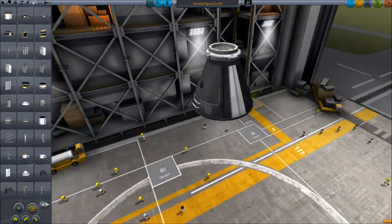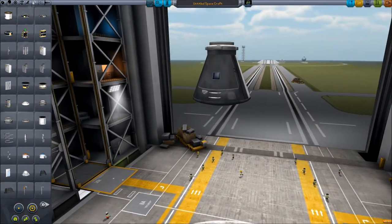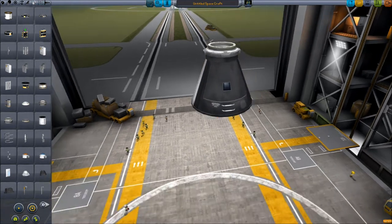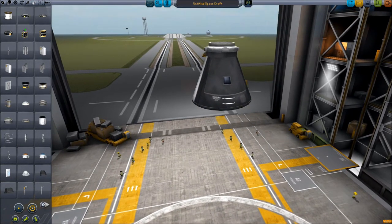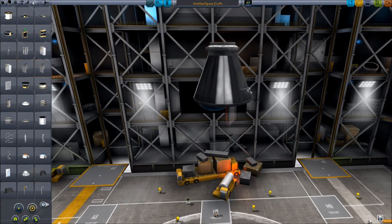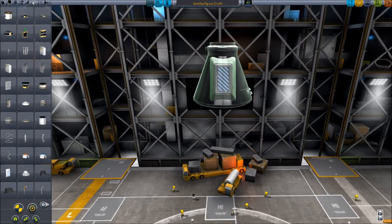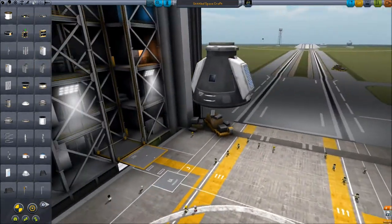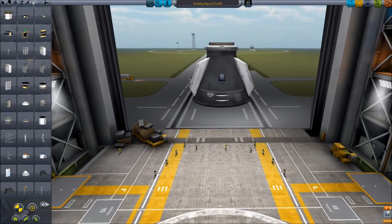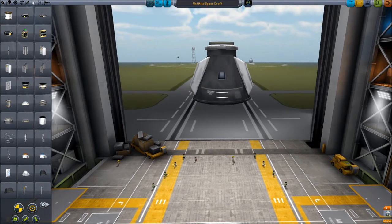Now you're probably wondering, what about parachutes? How are we going to get back down from space if we took up our parachute spot? Well, that's why they made these little radial mount parachutes. Come over here and press the X key and get two of them - we'll just stick them around on the sides. This way we can still safely return to Kerbin.